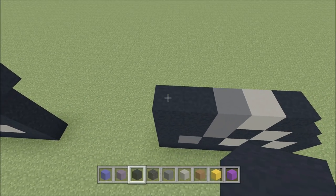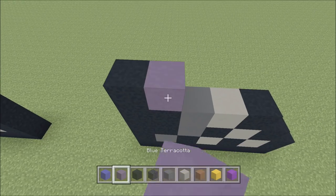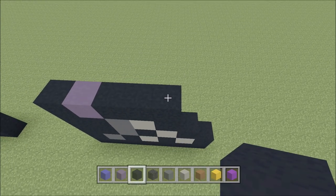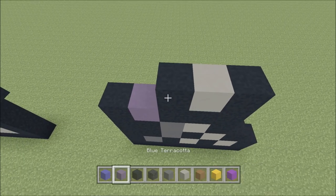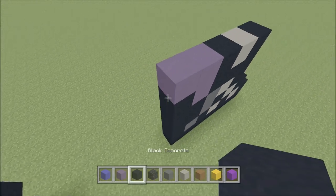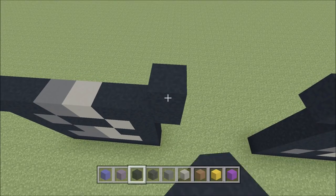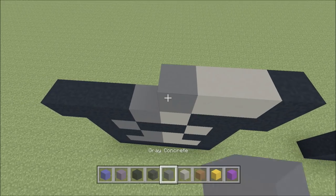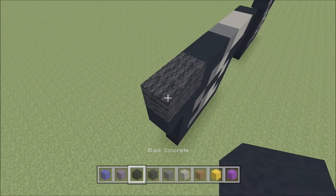Skip across the gap. Above this black, build up with a black. To the right of it add a blue terracotta and then three black — one, two, three. Build up on the right above the black with a black. To the left add a light gray and then a black, two blue terracotta — one, two — a black. Skip across the gap. Above this black, build up with a black. To the left add two light gray — one, two — a gray, two black — one, two — two wool — one, two — and then a black.